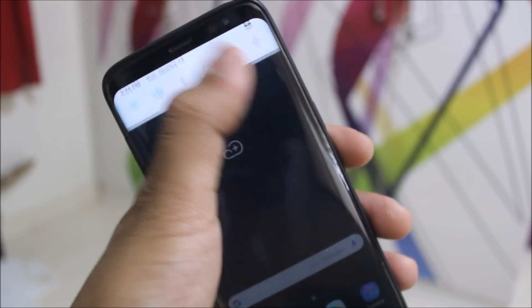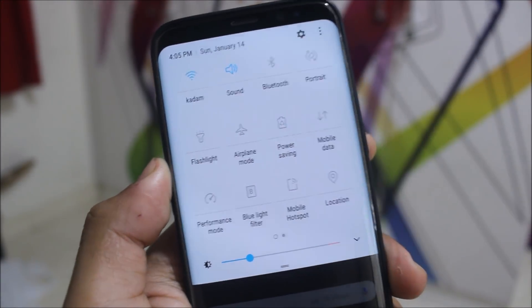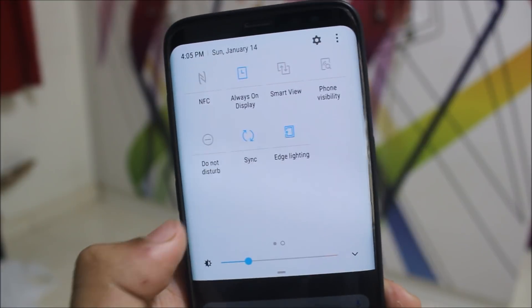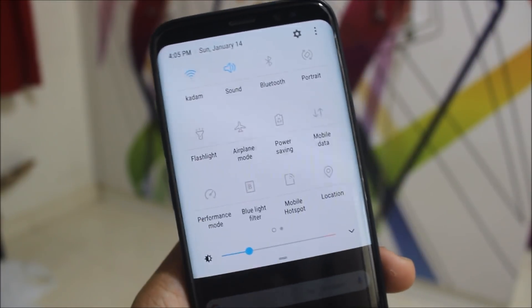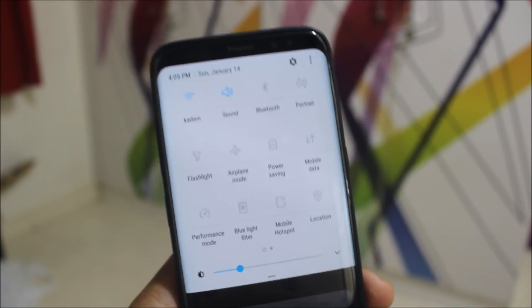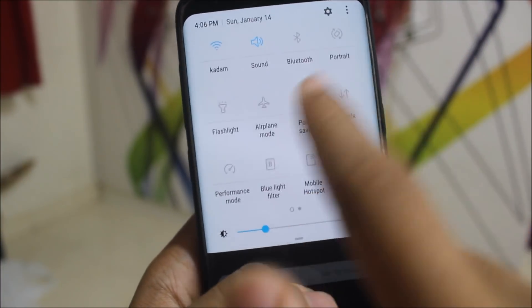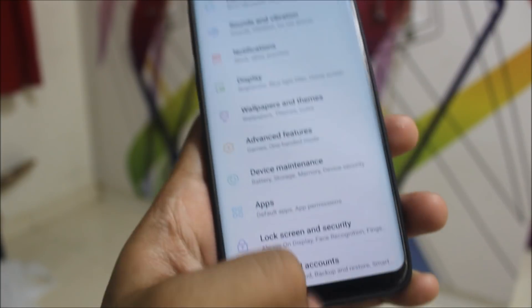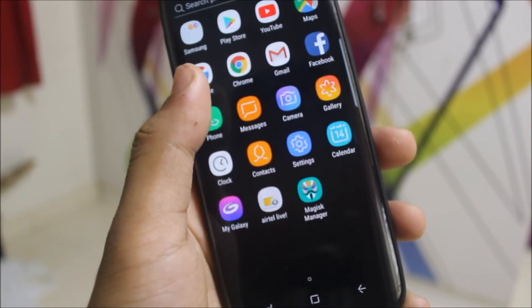I wanted to share what I expect from the Galaxy S8 official Oreo update. These blue-colored icons and toggles should be changed and themed to match the new Oreo style — they still look like they're from Nougat. They should have a grayish or blackish minimal color. The black and white minimalistic look would be much cleaner, and the dividing lines should also be removed. The settings should be made more streamlined with cleaner icons.